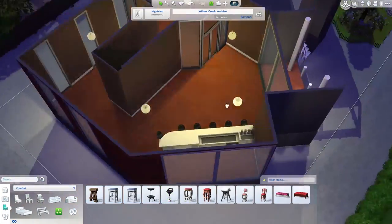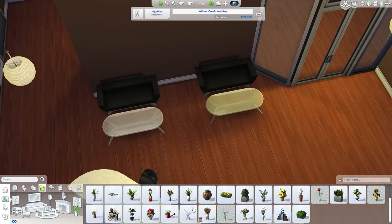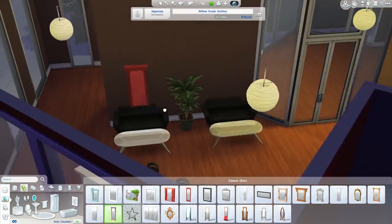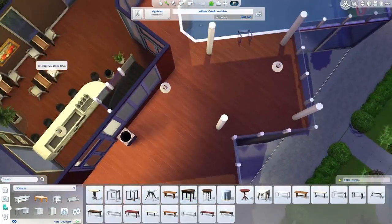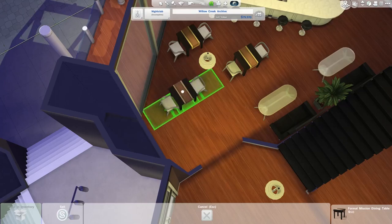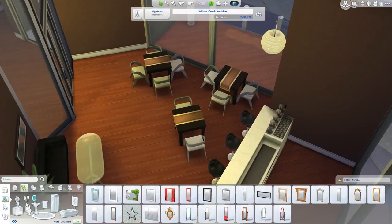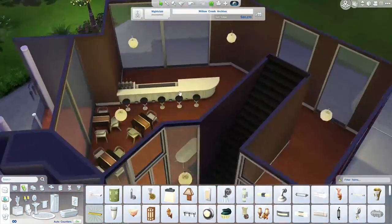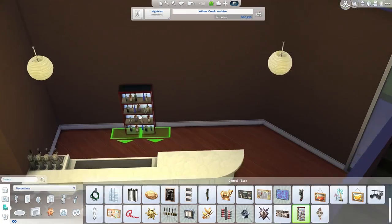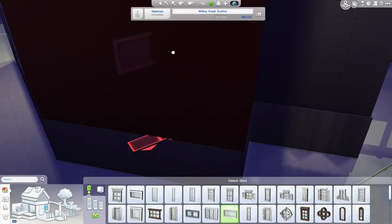The ground floor bar has a couple of sofas and coffee tables so you can sit down, have a nice drink and a chat, bring your date here, have a really nice evening — just a nice, relaxing vibe. This downstairs area is supposed to just be like a classy little indoor bar area where you can sit down and have a chat. Nothing too clubby about it really — but plenty of drinks on the wall.